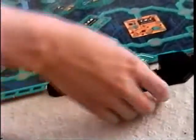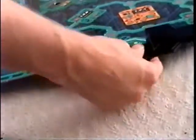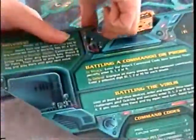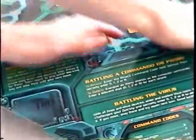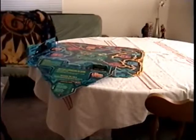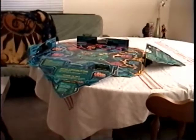To start the setup, grab the black holder and put it in the side of the board. Then grab the access card holder and place it in the black holder. Then place the green access card inside. Do the same for the other three sides of the board.